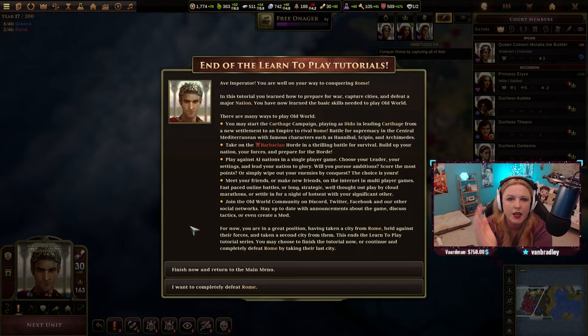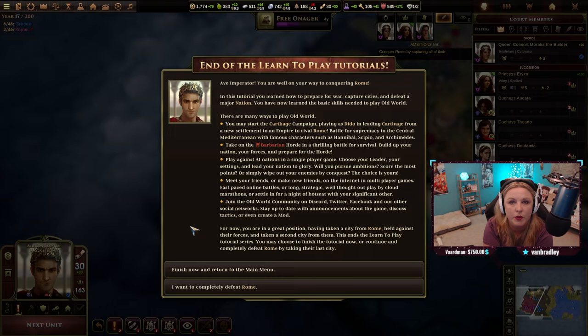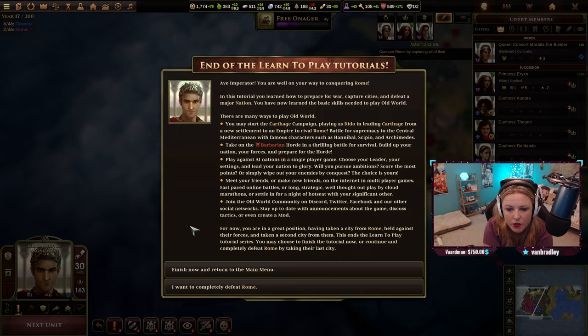We managed to pull it off — we managed to hold off the Romans and take the cities. In this tutorial you learned how to prepare for war, capture cities, and defeat a major nation. You have now learned the basic skills to play Old World. You may start the Carthage campaign playing as Dido from a new settlement to an empire to rival Rome, featuring famous characters such as Hannibal. Or take on a barbarian horde, or play a standard single-player game choosing your leader and settings.